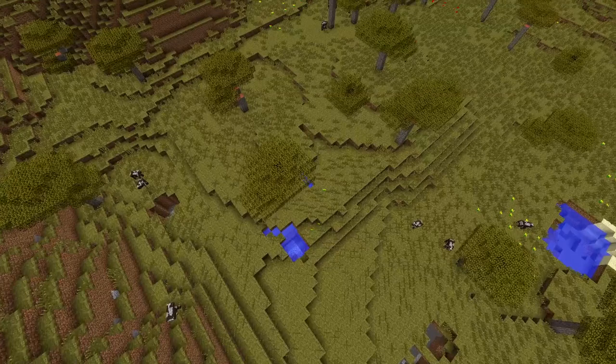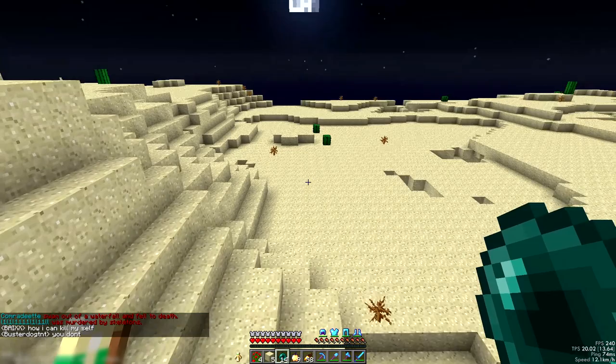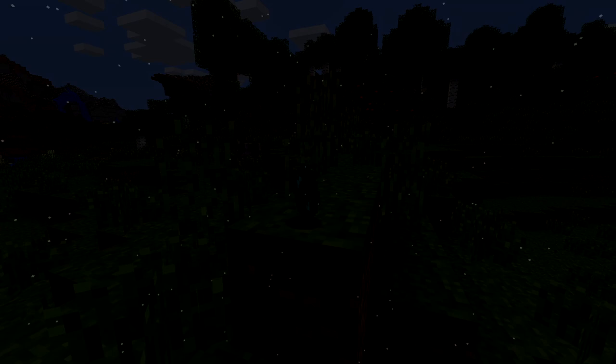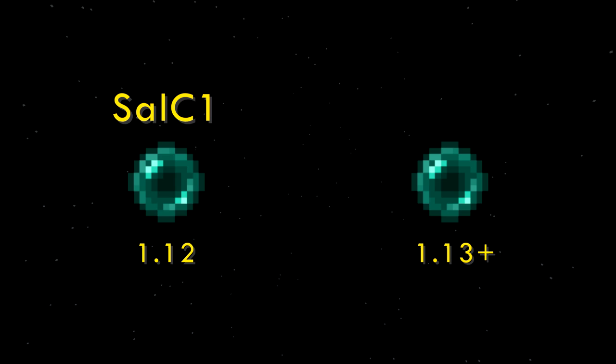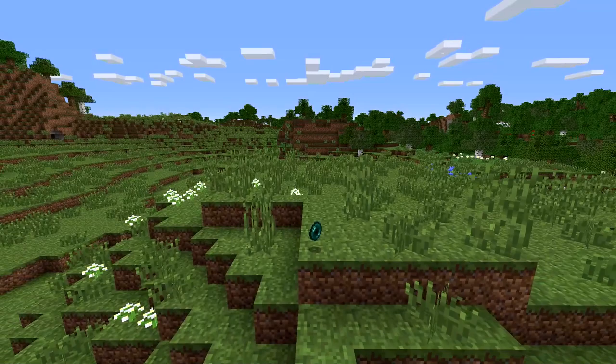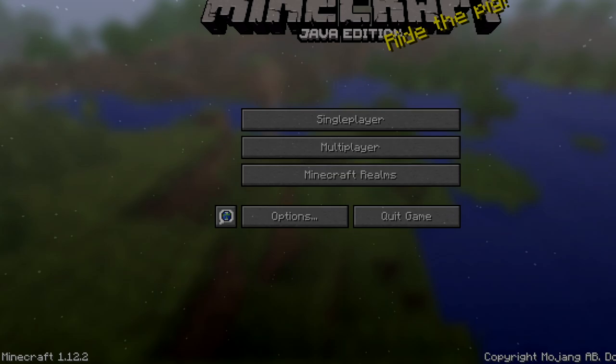Now for enderpearls. Many players on 2b2t use these for teleporting very long distances — you throw a pearl into unloaded chunks, and then use an alt account to load it anytime you want to return. The issue is that the new Minecraft updates change the way enderpearls are assigned to names. In 1.12 it uses player names, but in 1.13 and beyond it uses UUIDs. This means all pearls currently set will no longer load the player once the server updates. So if you have a pearl set very far away, load it now and wait for 2b2t to update.